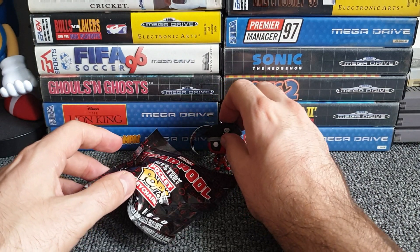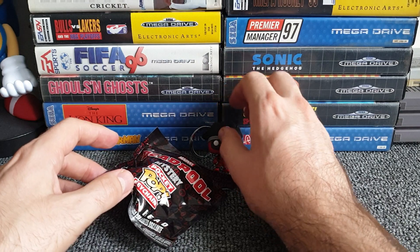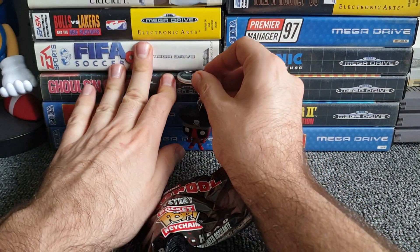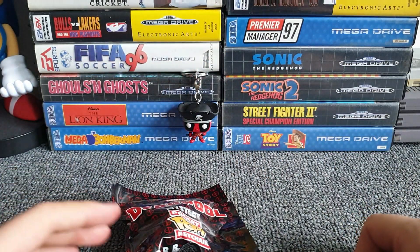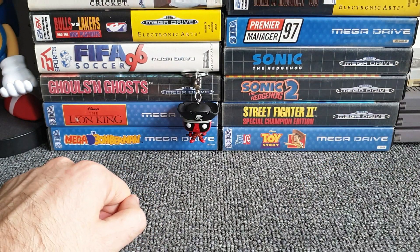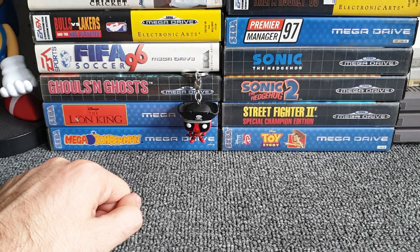We'll put you against the wall of Mega Drive games. You don't need to stand up because you're a keychain — you need to dangle. There we go, just hang like that Mr. Deadpool. You've got a good chance of winning — I really like that figure. Okay, let's go for another shuffle and see what we get.